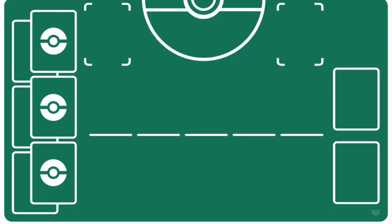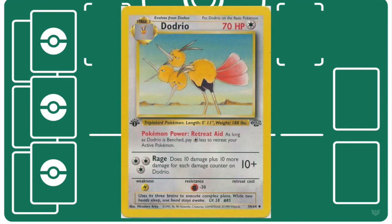Hopefully you understand why I chose these specific Potpourri partners for this Wavemaker build. But you do have a lot of other options — one of which is including Dodrio, because it reduces the retreat cost of most of your Big Basics down to just 1 Energy instead of 2. That makes a huge difference since you're usually only attaching 1 Energy to each Pokémon anyway to use its 1-Energy attack.